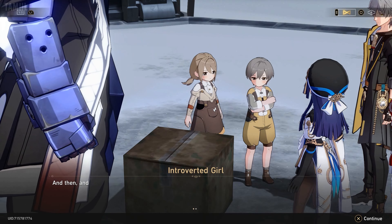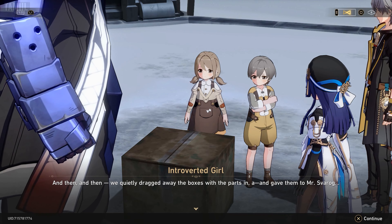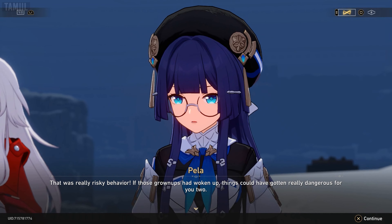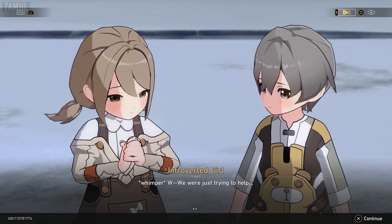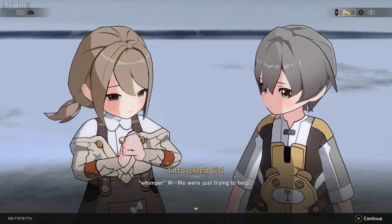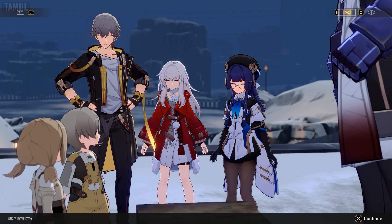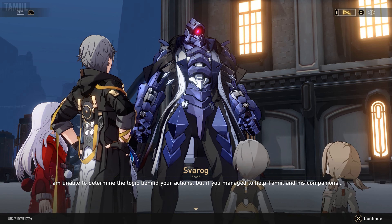Sure enough. These parts are from the museum's sculpture. These kids found way more than we did fixing all those robots. What an embarrassment. Me and my sister were playing outside. We heard some grown-ups talking about what they were going to do with the parts. It seemed suspicious — they were acting a little sneaky. We hid in the shadows and waited until we heard them snoring, and then quietly dragged away the boxes with the parts and gave them to Mr. Svarog.